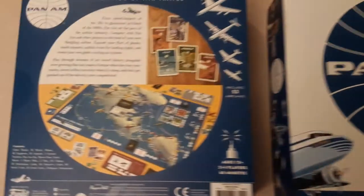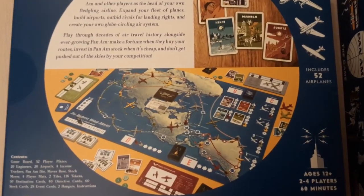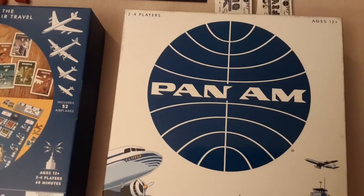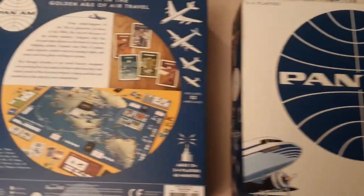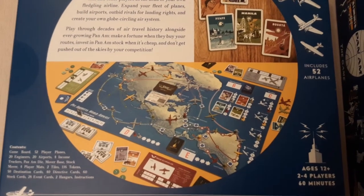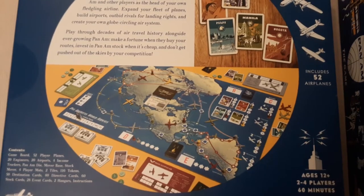In this game, we are airline companies hoping to be taken over by Pan Am themselves. They were a global pioneer of airlines from the late 1920s onwards. It's interesting because you're actually hoping to get taken over to get more money, then invest more in your company to get more routes and more income.